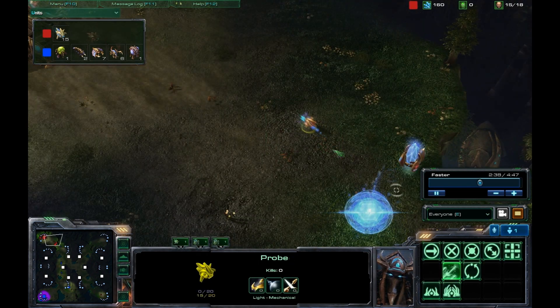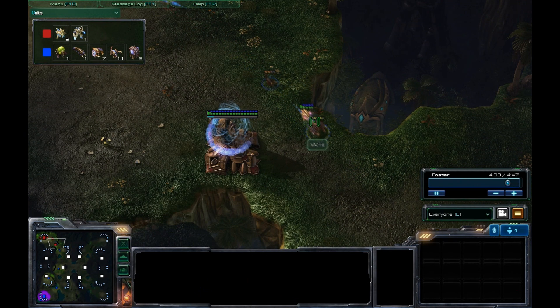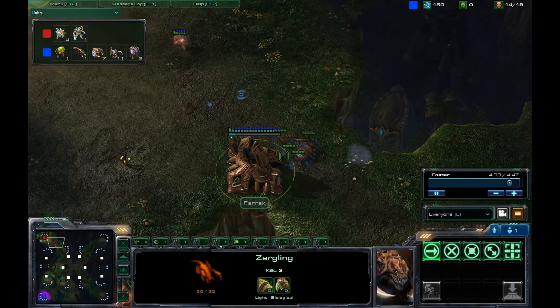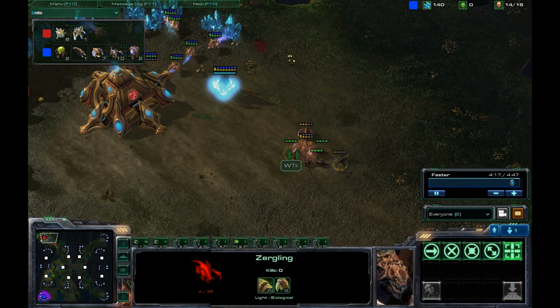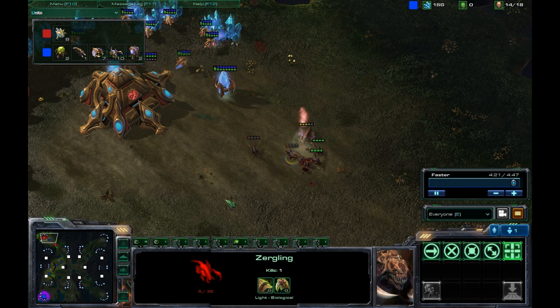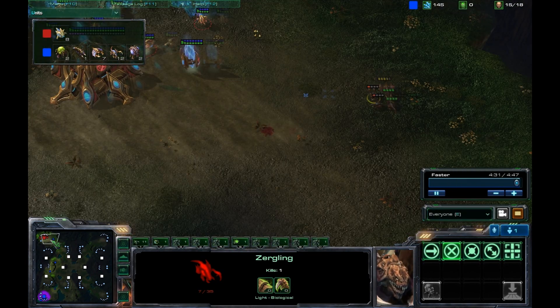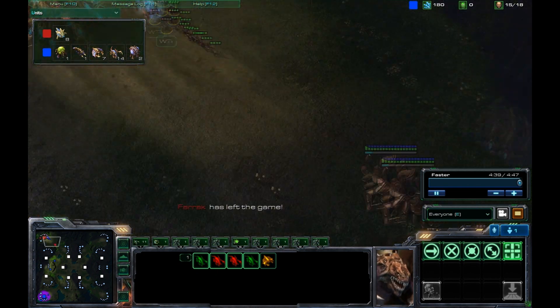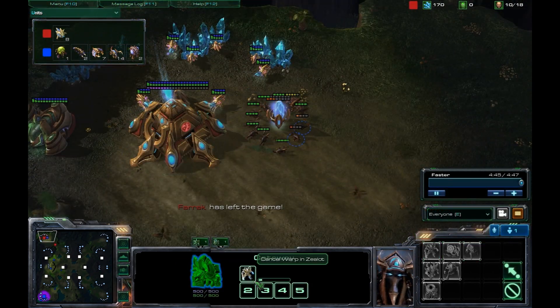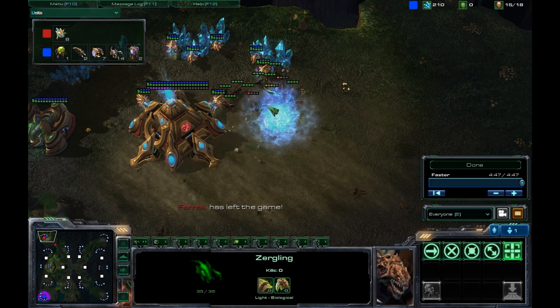Even if he scouted, he would have only got the gateway at about 11 supply. Let's go back to the battle so you can see it again — there is basically no way he could stop this, even if he got the gateway a bit earlier. This is a full-on all-in rush strategy. It's very good to do on a 1v1 map, though this is actually a 2v2 map and I got a bit lucky with him being straight north — it's only another 5 seconds to reach him, but that 5 seconds could be the crucial difference. There's nothing he can do — too many Zerglings and he only managed to get one stalker out.